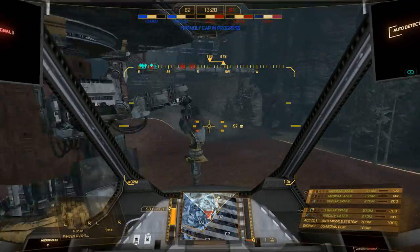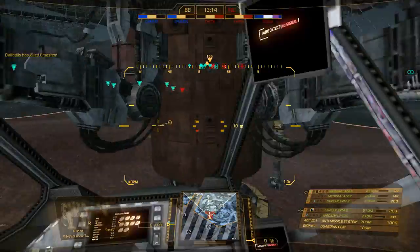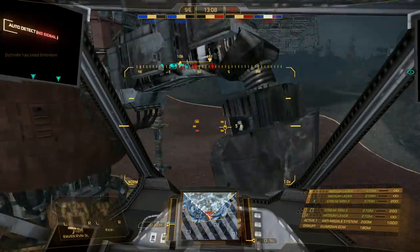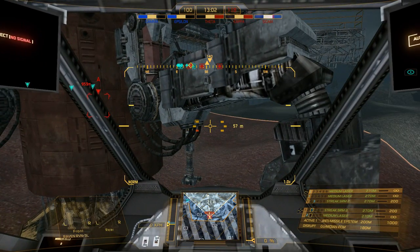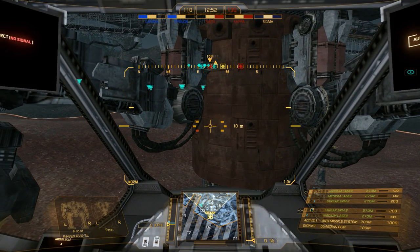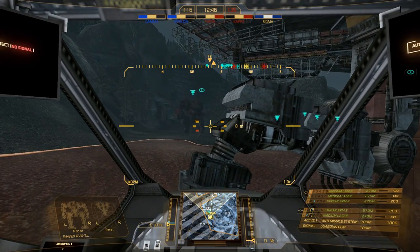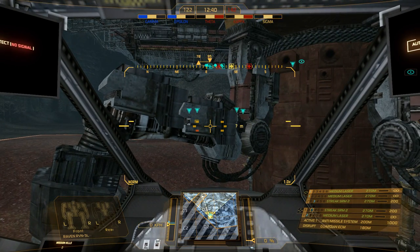I also have endo steel armor on this and an XL engine. Endo steel basically makes it so the internal structure - normally it will take 10% of your entire tonnage, so 3.5 tons on this 35 ton mech will be automatically reserved for the internal structure. Going to endo steel makes it 5%, but it takes up 14 criticals. So I reserve a lot of criticals away for things like that. I probably should go help my team after I'm done capping this - I just like to have one cap over them.